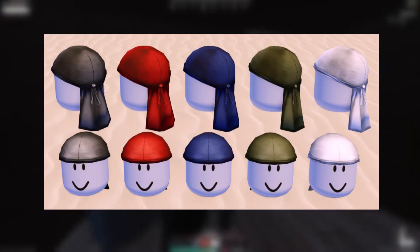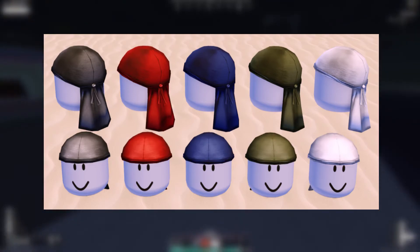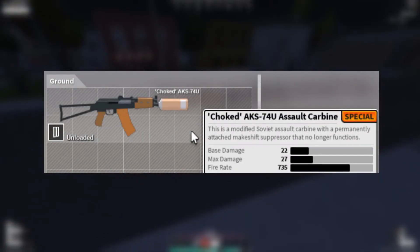Here are some durag variants — black which is the original, then red, blue, military green, and white. I want to test out if the blue durag would match my hustler outfit. I don't know if it does but I do want to try when this comes out in the main game.